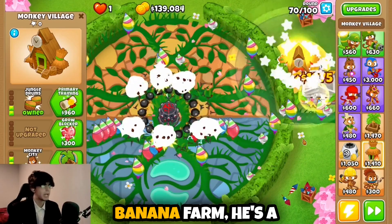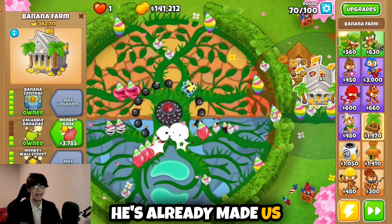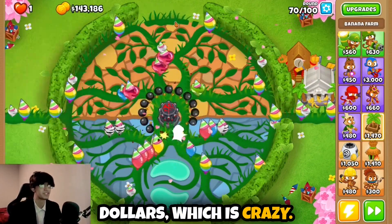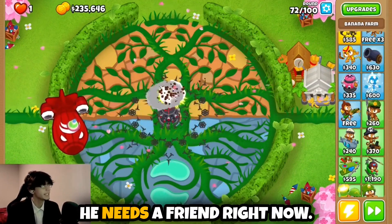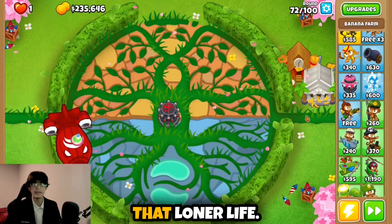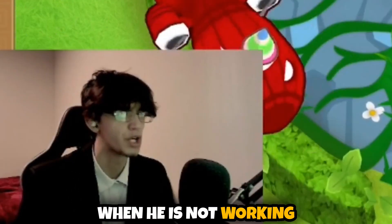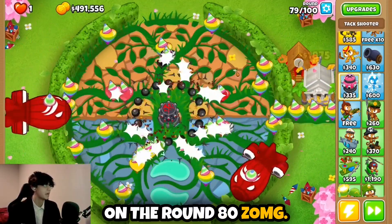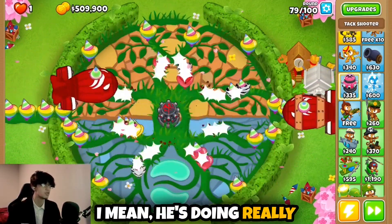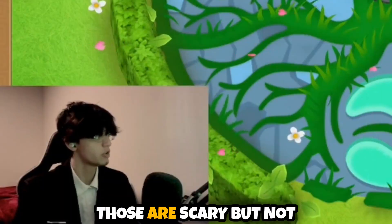Bobby the banana farm, he's a bit of a loner — chilling all by himself. He's already made us a third of a million dollars, which is crazy. We have 143,000 just laying around, but I don't think he needs a friend right now. It's round 79 and I'm kind of scared to see if this thing's going to be able to take on the round 80 ZOMG. He's doing really well but there's not a single ZOMG inside the fortified BFBs — those are scary, but not scarier than a ZOMG.